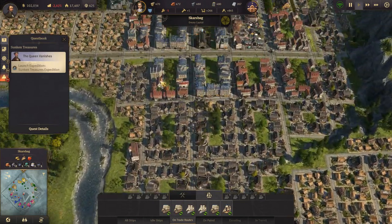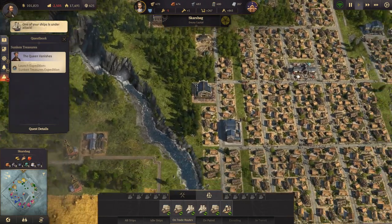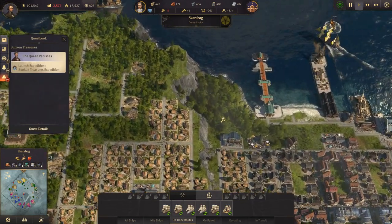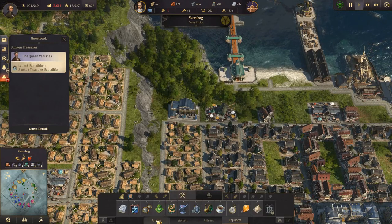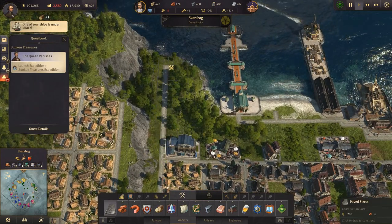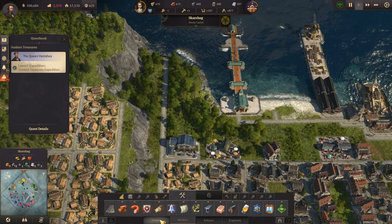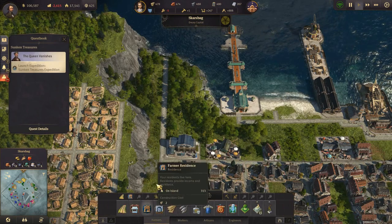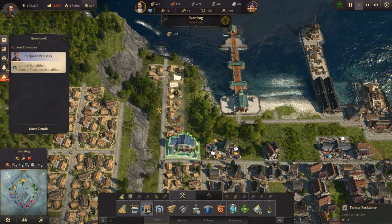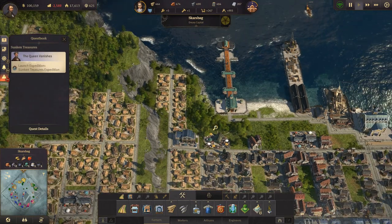I think we'll just leave that for now. We actually need a few more farmers. Where can we put those? Ship under attack - that notification is getting old I have to say. Let's place some farmer residences like that. So that's some more farmers.